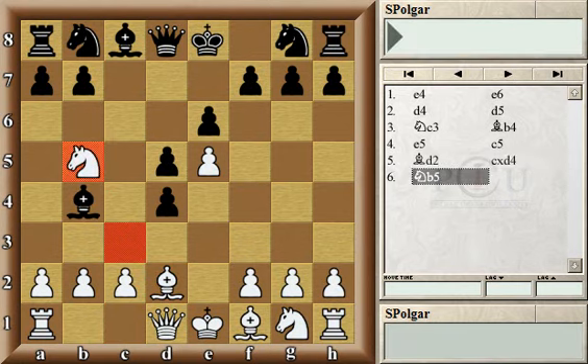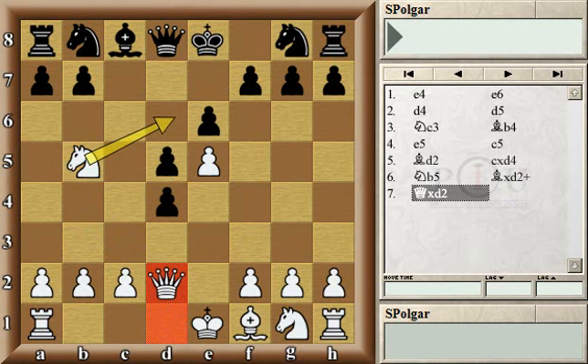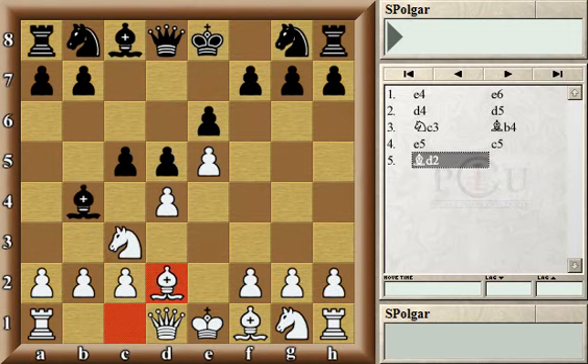If black captures the pawn, the white knight would appear on b5, threatening to win the pawn back. After an exchange of bishops on d2, black would have a rather unpleasant situation, being unable to stop the knight from getting to d6 with check — which would strip black of the right to castle. That, in a nutshell, is the idea of white's fifth move bishop d2.